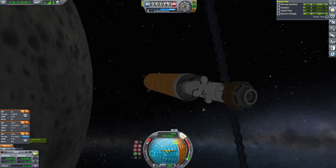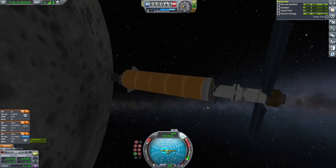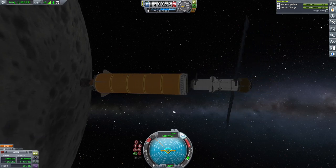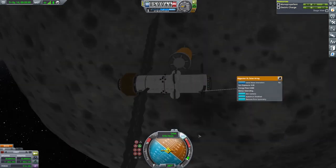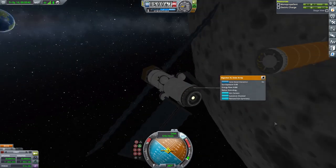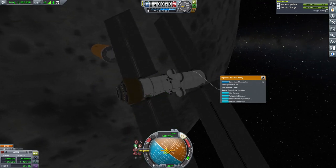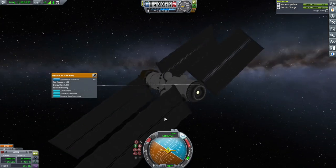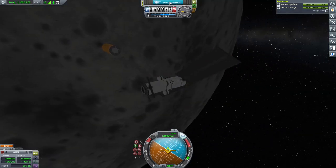I don't have any lights on this - I keep forgetting to put lights on the generator section. We do have this one dock light, good enough. Like last time I'll deploy the back solar panels. Back to space center - now let's get the science section.